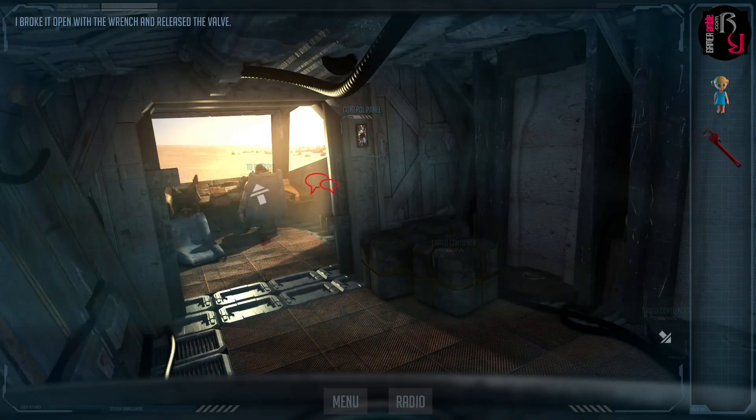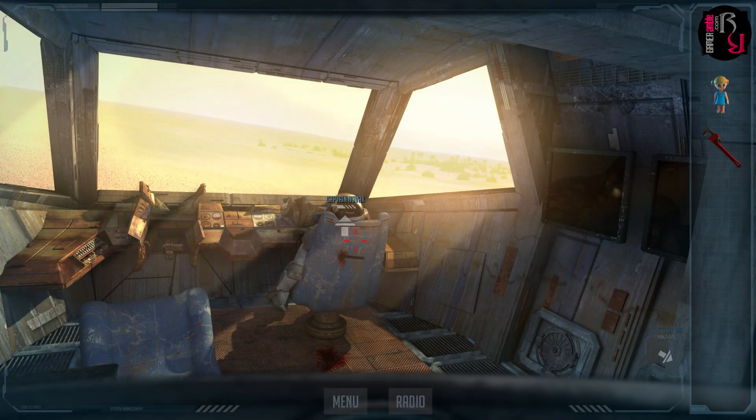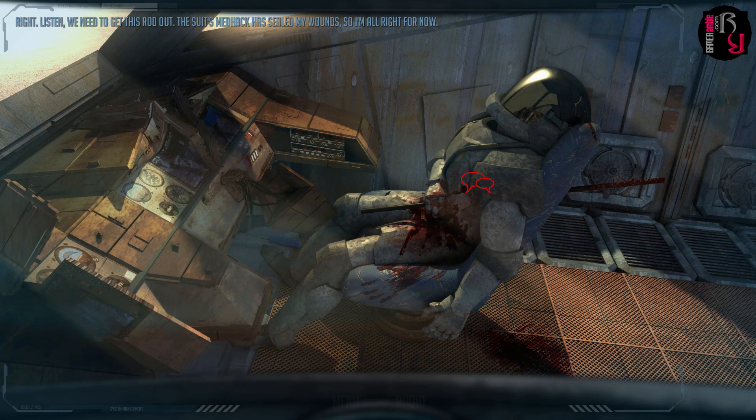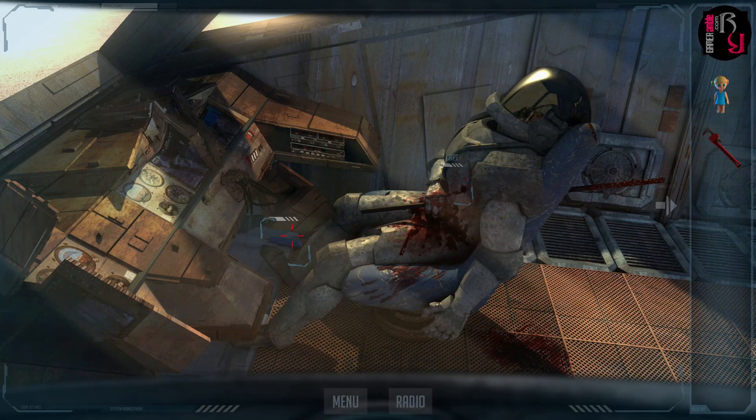Playing as Powell, the only crew member in any condition to do anything about the predicament, you must use your wits to escape the deadly planet. As the game is a point-and-click adventure, this involves collecting whatever items you can find and then using them to solve puzzles. What we really enjoyed about Morningstar is that all the puzzles are very logical and never descend into the obscure depths often plunged by games in this genre. While this means the game is easier than a typical point-and-click adventure, it also reduces the frustration. It's very satisfying to figure out the puzzle solutions, and we never stumbled across any situations where we had to resort to the old use-everything-on-everything approach sometimes required to make progress in these types of games.